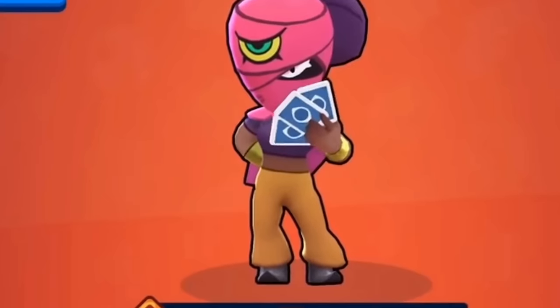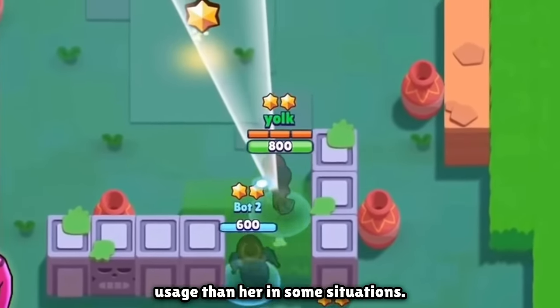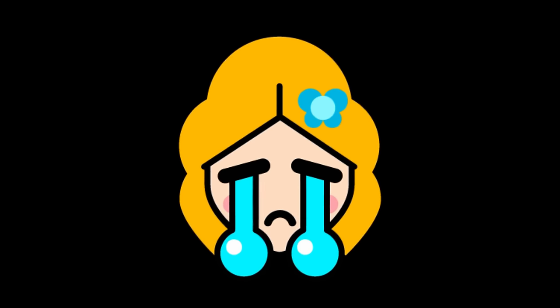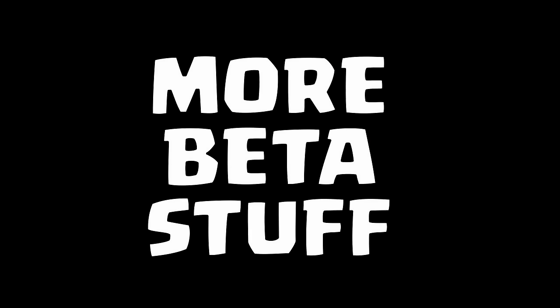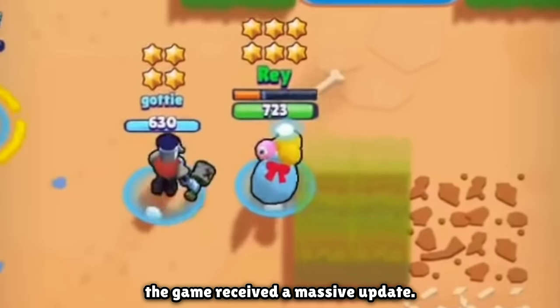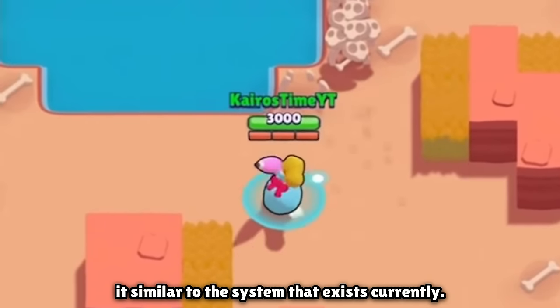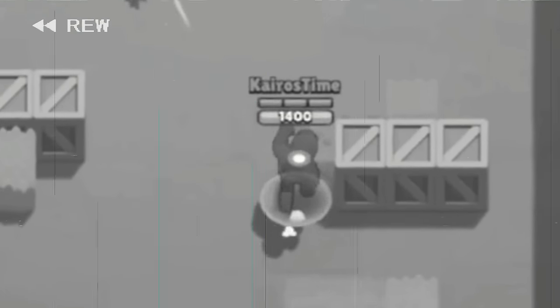Two new brawlers were added — Pam and Tara. While neither directly countered Piper, they provided more utility in some situations. Her usage rates plummeted and her short-lived reign was over; she became kind of an afterthought. Later in the beta, the game received a massive update where the HP and damage of all brawlers was multiplied by four to make it similar to the current system.